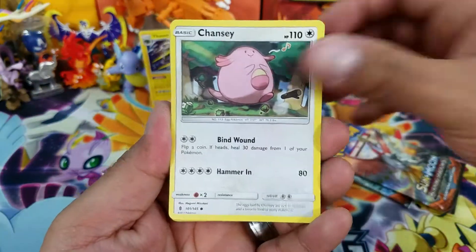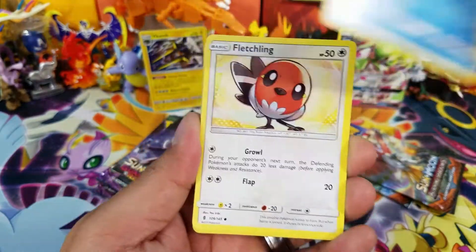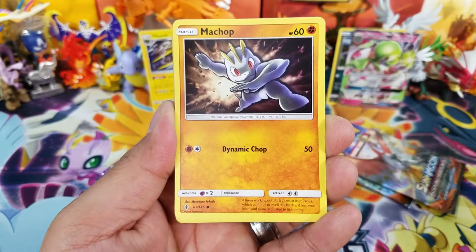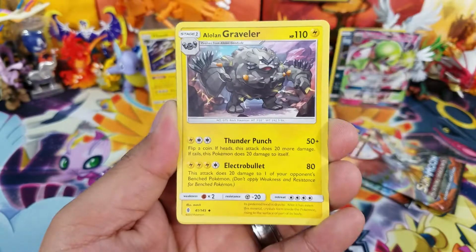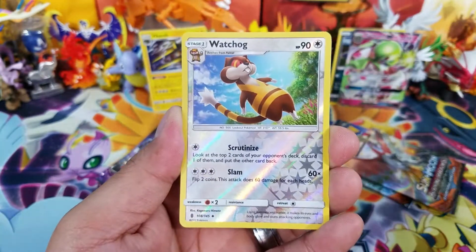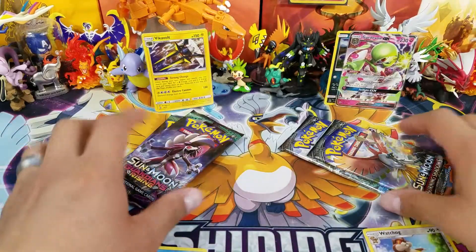Alright, let's see what comes out: Chansey, Gothita, Alolan Vulpix, Fletchling, Machop doing the dab, Metang, Altar of the Sun, Alolan Graveler, Watchog Reverse Holo — that's an uncommon — and a Sharpedo, regular rare. So far, Burning Shadows is definitely winning by a big time.